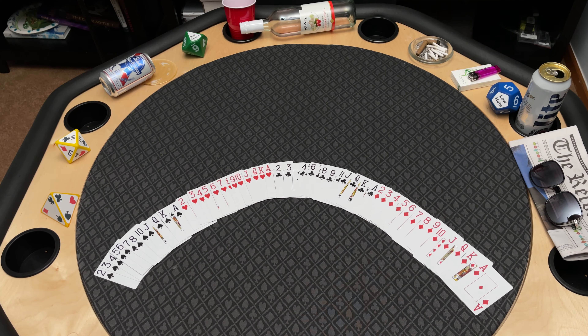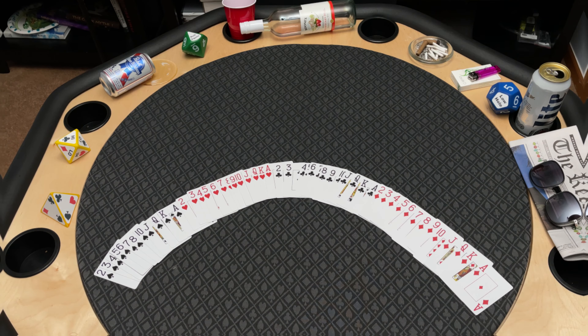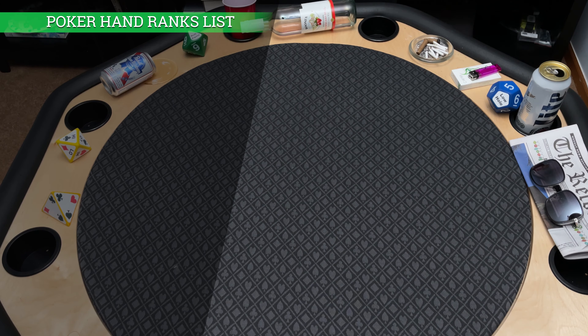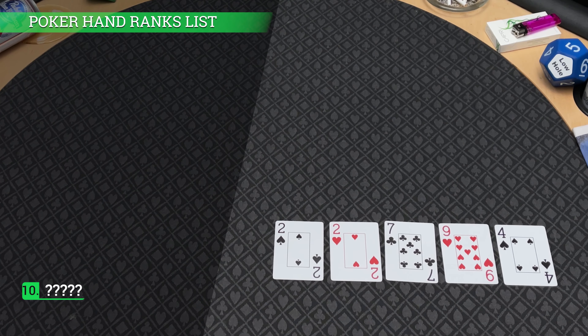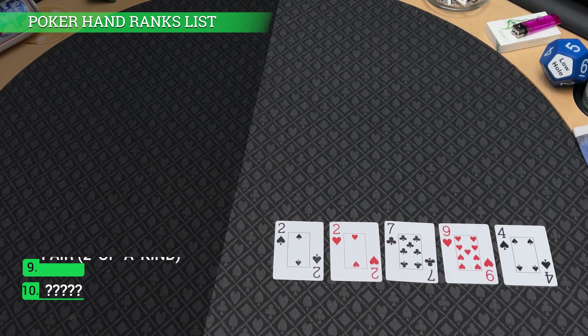Now that we know all the suits and values in the standard poker deck, let's get back to the hand ranks. Here's a list of the 10 possible hand rank types from lowest to highest. I'm going to skip number 10 for now, and you'll see why later on. So let's start with the 9th highest hand rank, which is a pair — any two matching card numbers or letters. In the example shown here, the player would have a pair of deuces, or twos.